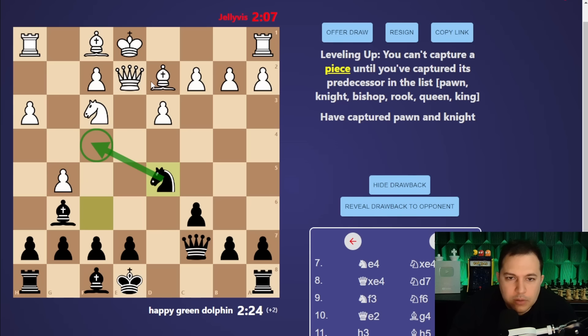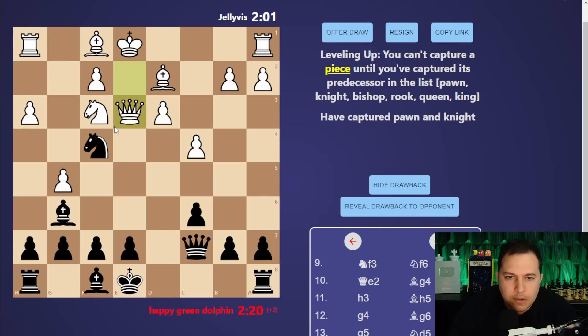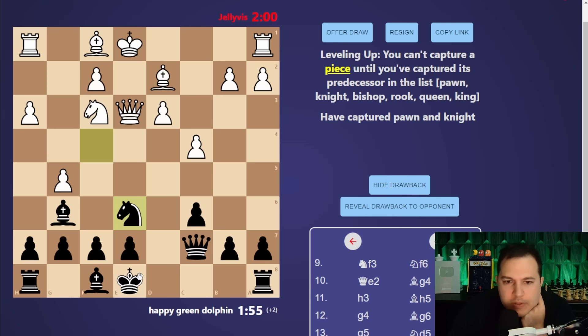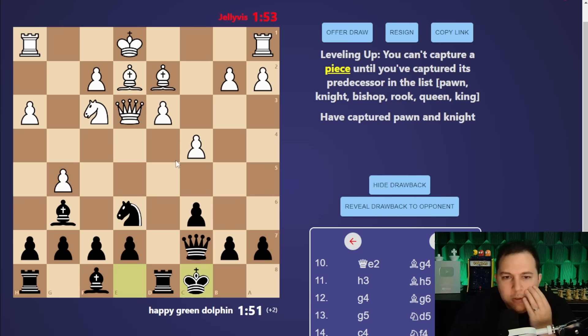Let's jump the knight over here. I can capture that if I need to. Let me pin it, probably castle here, and see if we can get this bishop. Let's go back - yeah, thinking e6 and try to trade this guy, or even jump here to take it. Let's go ahead, pre-move that one. It's a sacrifice, but it moves me up the list of what I can capture. To win the game I won't be able to capture the king until I take the queen.